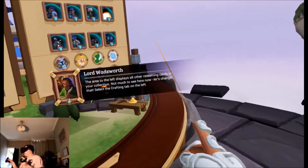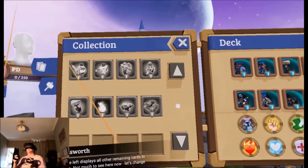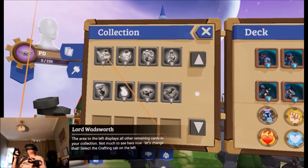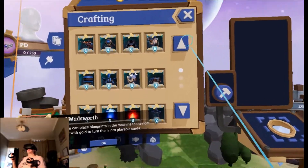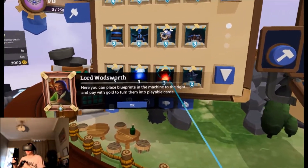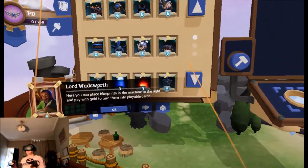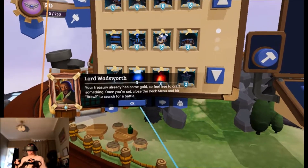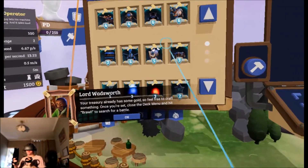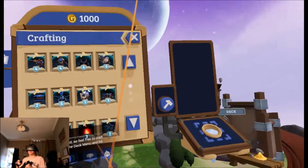Not much to see here — let's change that. Select the crafting tab on the left. So these are cards that I can craft. Here you can place blueprints in the machine to the right and pay with gold to turn them into playable cards. Your treasury already has some gold so feel free to craft something. Once you're set, close the deck menu and hit Brawl to search for a battle.